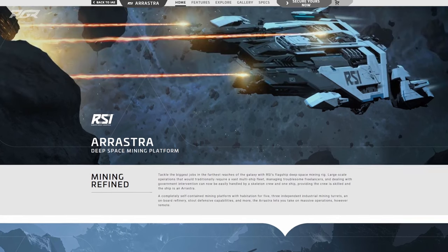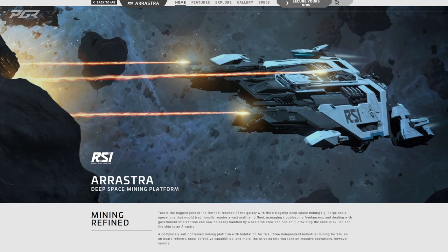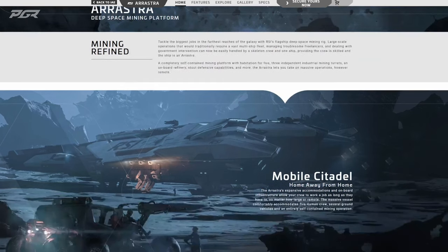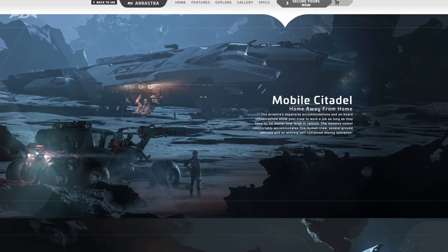It's a big ship — they've been classifying this as a flagship, which is really cool. The fact that it has habitation for five crew, that's a really big ship. Three independent industrial mining turrets and an onboard refinery and some decent defense. Let's get into it.